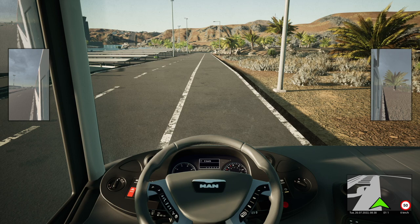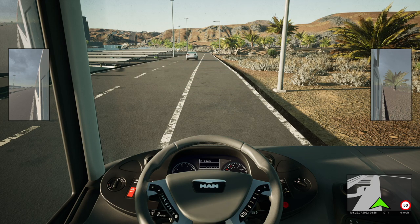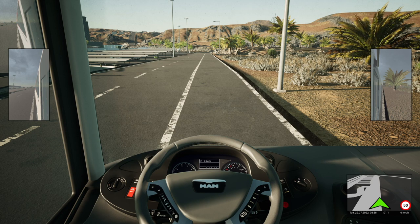Hello everyone, welcome back to the channel. I'm Tintin57 and we're back in Tourist Bus Simulator. If you watched the last video, we took Line 391 as it's called in the game, and it was a bit of an adventure. As part of that, we travelled down south around Costa Karma and Morrow Jabil. It's quite dusty down there and pretty filthy.